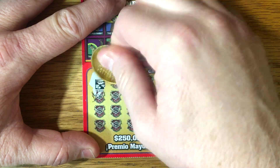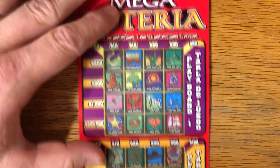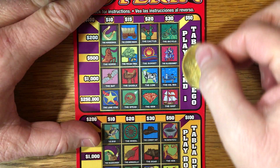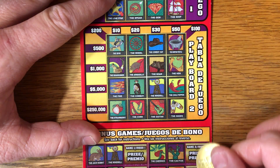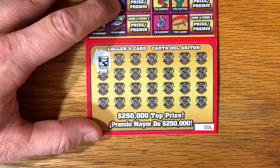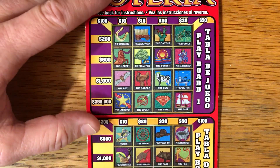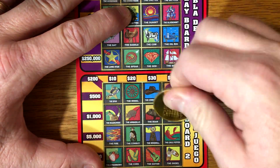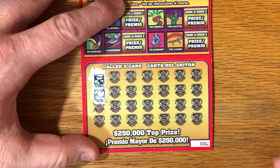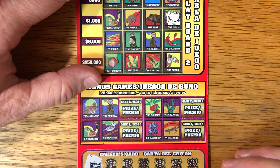All right, what we got? We have the desert — do we have a desert? Any deserts? I don't see a desert. What we got here? We got a hen. Pretty sure I saw a hen. I saw a rodent. There's a hen right there. No hens down here. This is a fun ticket to play. I just don't play it often enough. I should play it a little bit more.